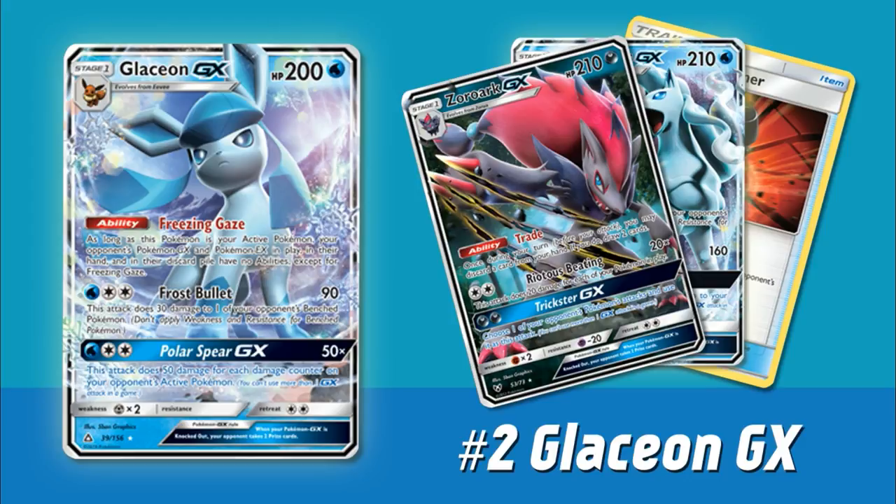There are all sorts of partners you can potentially put it with. Zoroark GX looks to be the main one. There's also been talk of Alolan Ninetales GX, a Quad Glaceon variant that focuses on energy denial and milling your opponent, and even things like Lapras. Glaceon definitely looks to be a card on a lot of people's radars and looks to have a pretty big impact on this new Ultra Prism format in the early days.